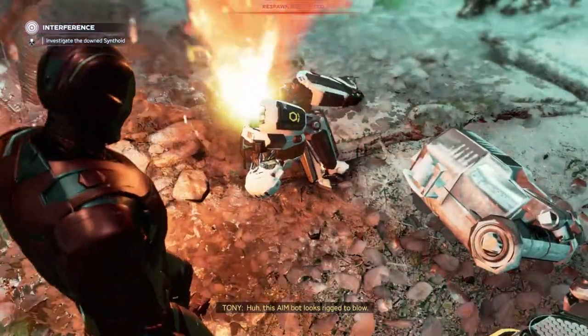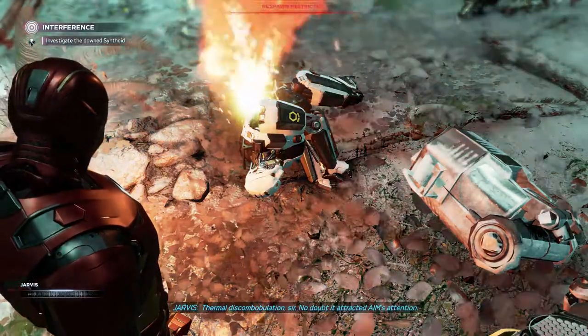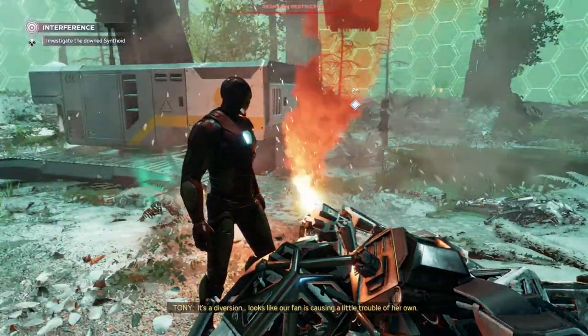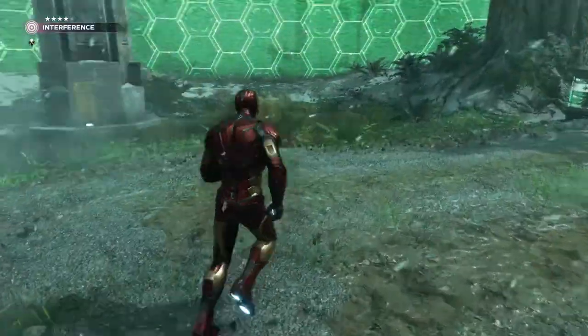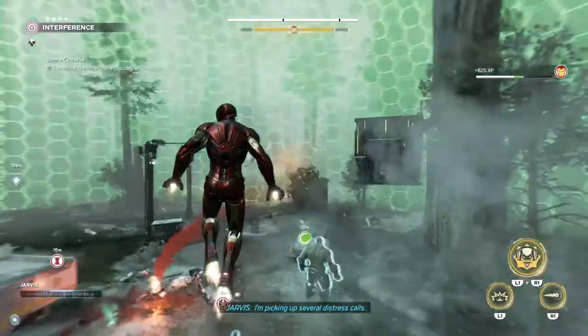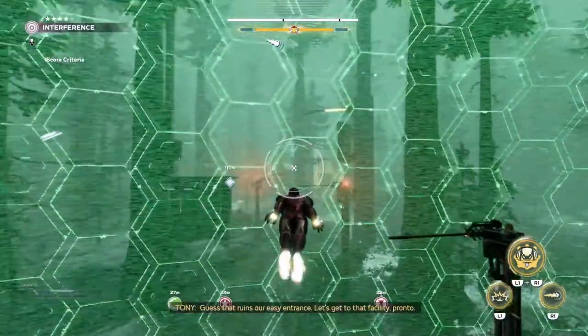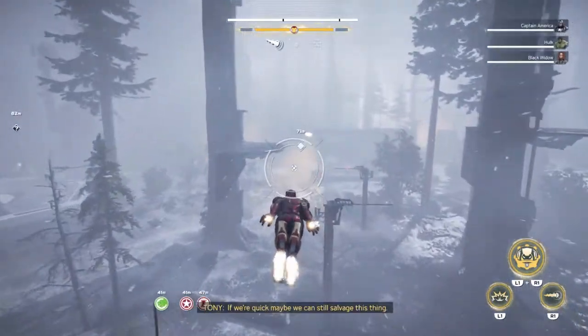This AIM bot looks rigged to blow — thermal discombobulation. No doubt it attracted AIM's attention as a diversion. Looks like our fan is causing a little trouble of their own. That's gotta be Kate Bishop. We're picking up several distress calls — AIM security is on high alert. Guess that ruins our easy entrance — let's get to that facility pronto, I'm already en route.